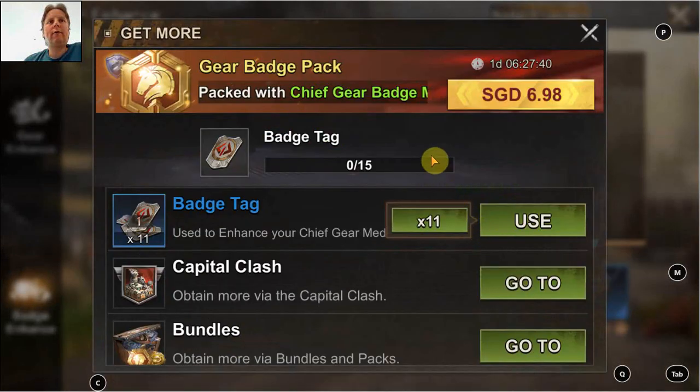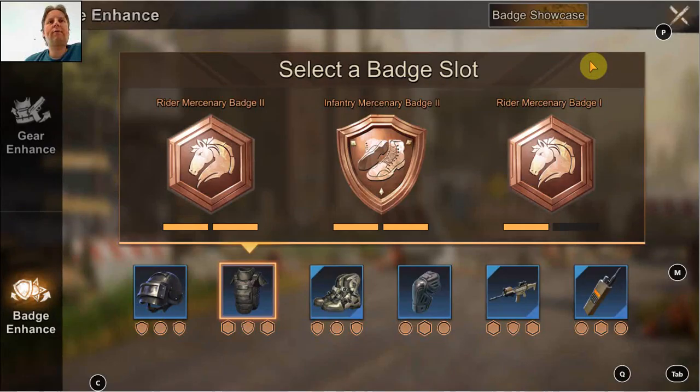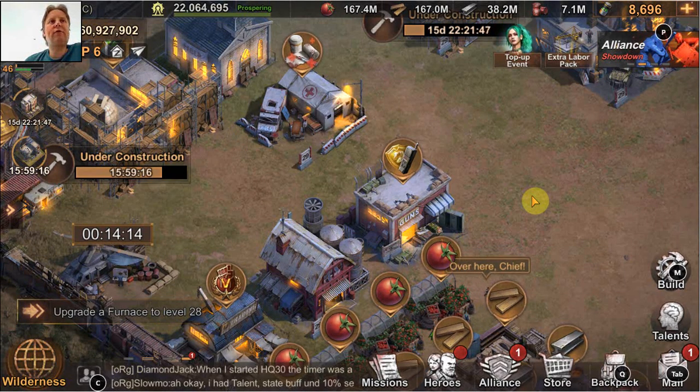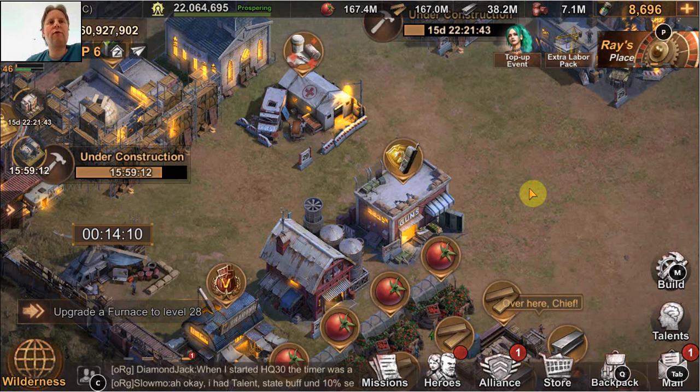Now I only have 11 left, so it's waiting for the next Capital Clash, which is just a few days away. Hopefully I can get some more batch ingredients by then. Definitely the first step — getting all the first batches — was the big step. Increasing further is also nice, but not as big a difference as going from zero to one, and of course that step was also easier.